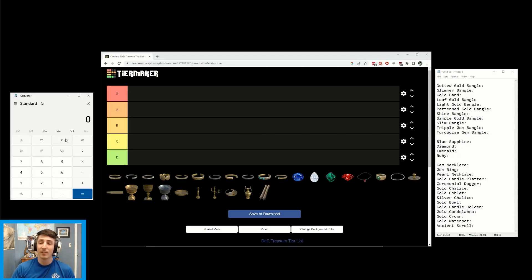We have the calculator to help us do some math, and we have all the treasure in the game listed in our notepad, so we're going to keep track of those. As they're lined up in the notepad, so they're lined up in the tier list. These images were taken from the Dark and Darker wiki, which I have on my other monitor.